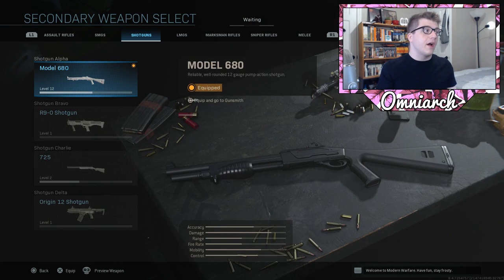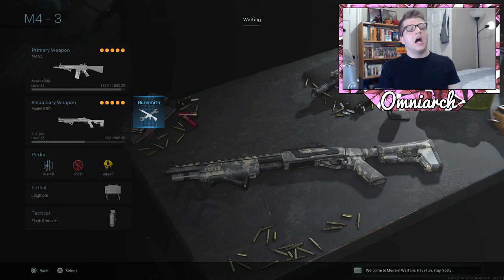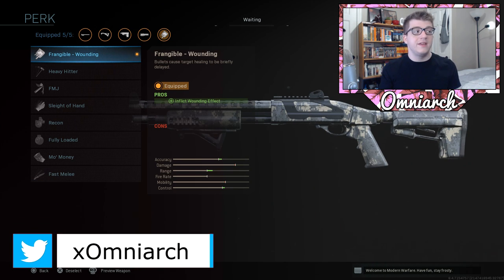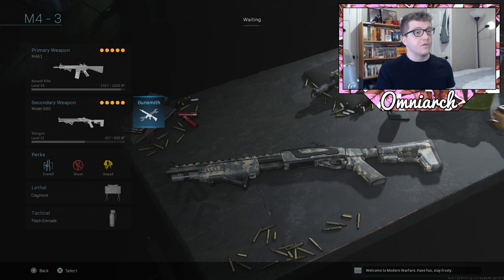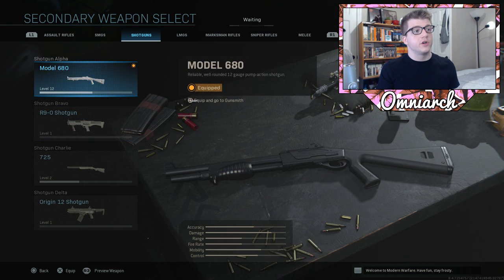A lot of people are talking about the R9 shotgun right now. I haven't leveled it up too much yet — I've been using the Model 680. It's really good but a little inconsistent on hip-fire, though very lethal at close range. For the Model 680 I put on a barrel, laser, the first stock you unlock, Frangible Wounding again — which is great — and the Commando Foregrip. If you haven't leveled up any shotguns, try the R9 instead as I've heard great things about it.